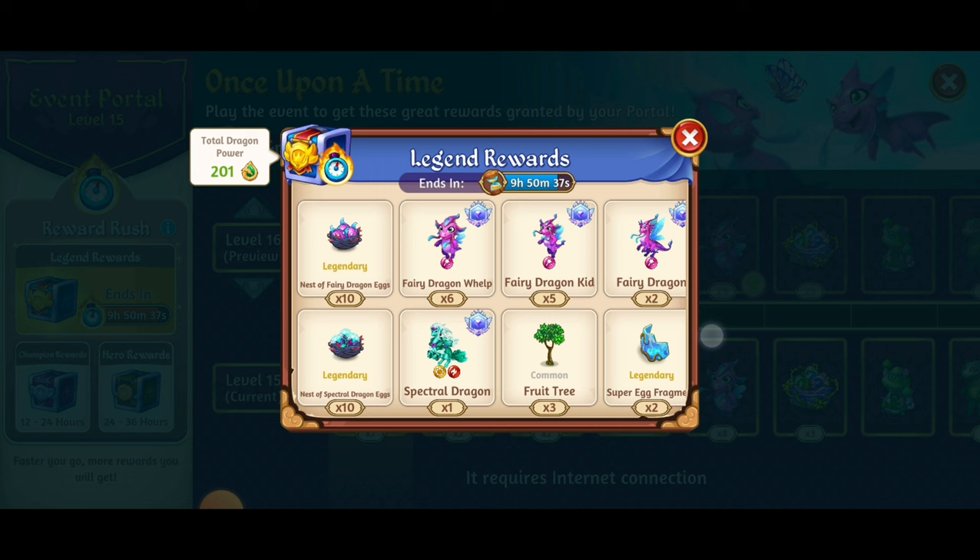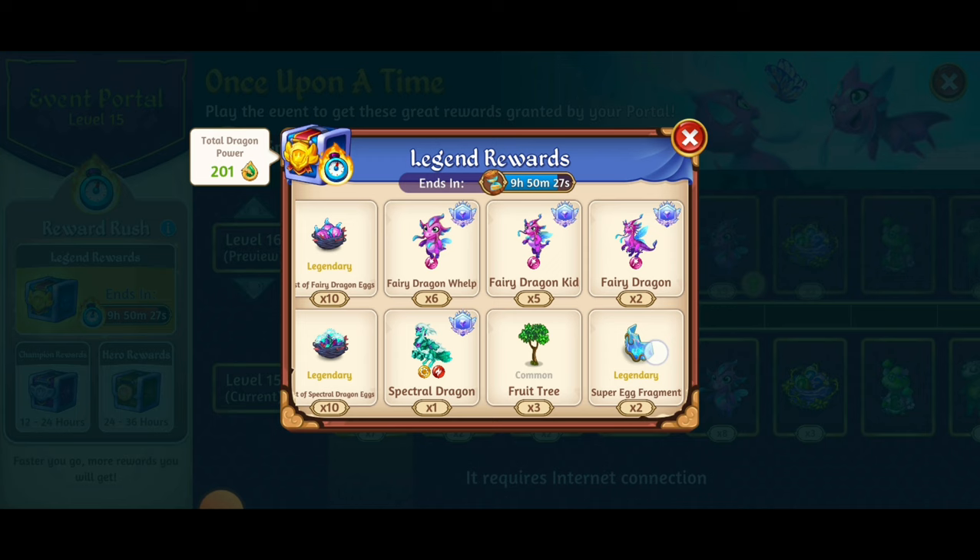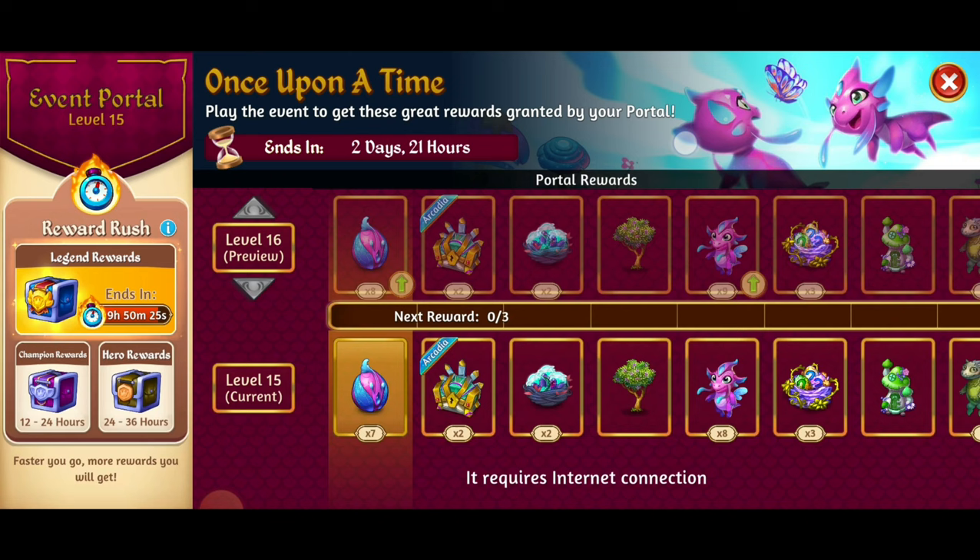The Legend reward contains a bunch of fairy dragons, along with nests for fairy dragon eggs and nests of spectral dragon eggs. We've also got the spectral dragon, which we discovered last weekend, and there are even super egg fragments. These rewards are legendary indeed.